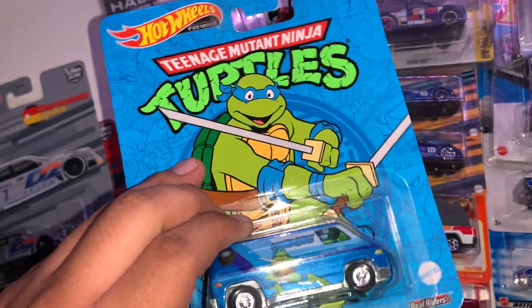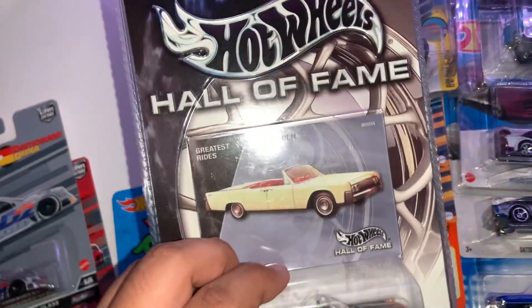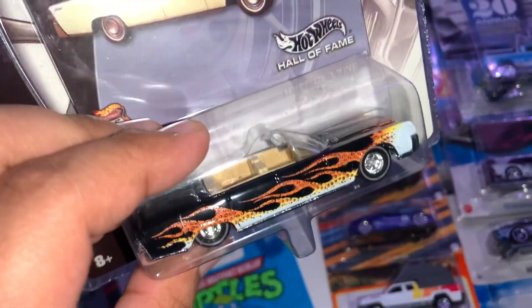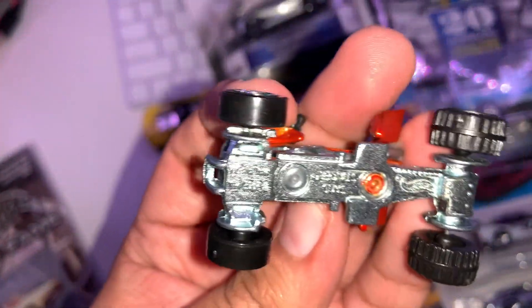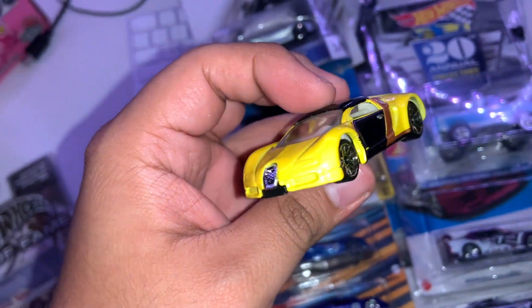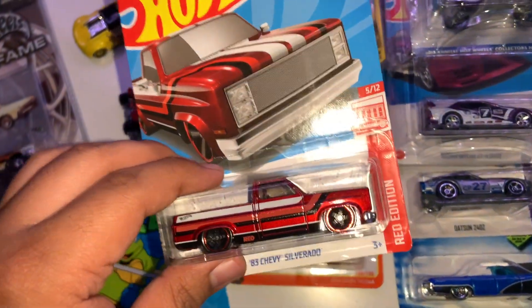We also got the 70s van from the Ninja Turtles set, we don't have the wheels for that one yet. We got the Hall of Fame 1964 Lincoln Continental - I actually like this one a lot. I do want to try to collect those pennies as I can, obviously not breaking the bank. We do have the two mystery models - the quad bike or Sand Stinger, and of course the mystery Bugatti that we cracked open. Here's what I picked up in store: got another Silverado red edition for me, and the Toyota Tacoma from Matchbox - also for me.